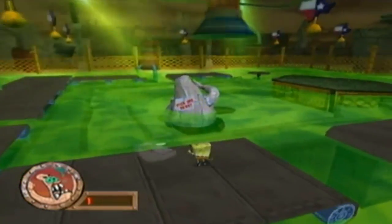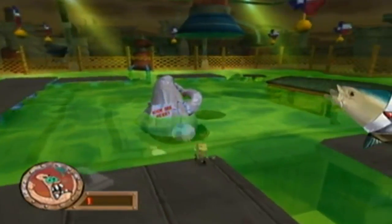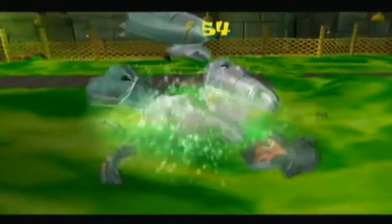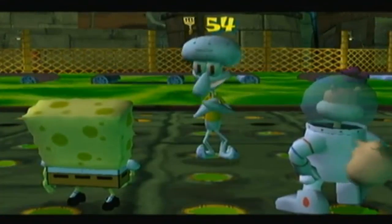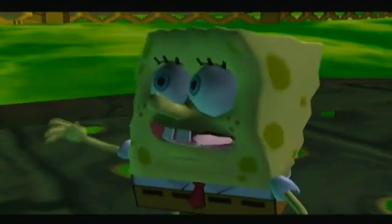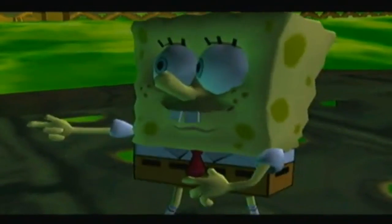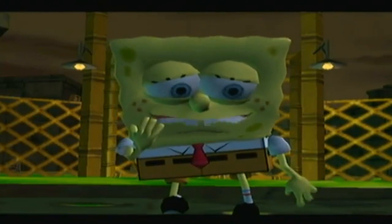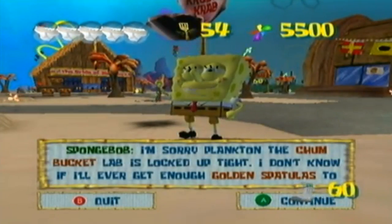Post-boss cutscene: Squidward says 'Thanks for saving me guys! I never thought I'd say this SpongeBob, but I owe you big bucks.' SpongeBob: 'Thanks Sandy, we'd still be popsicles if it wasn't for her.' Sandy: 'Aw shucks, you fellers are gonna make me blush.' Squidward: 'I think I have fudge in my pants.' We've now unlocked the final part of Bikini Bottom. Then Plankton: 'The Chum Bucket lab is locked up tight, I don't know if I'll ever get enough golden spatulas to get in.'